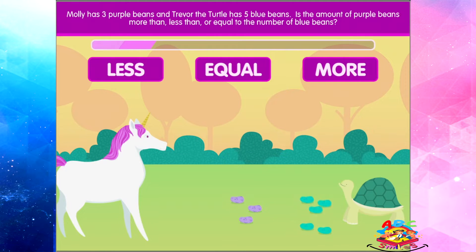Molly has three purple beans, and Trevor the turtle has five blue beans. Is the amount of purple beans more than, less than, or equal to the number of blue beans?